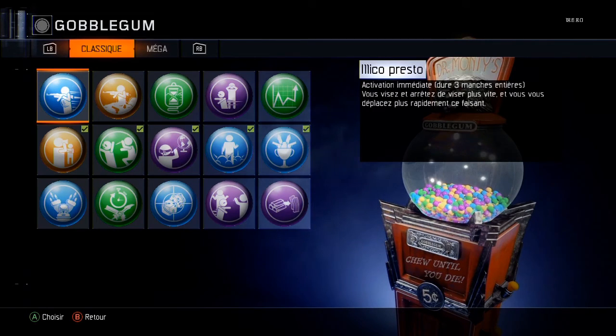Les bubblegums bleues durent dans le temps au niveau des manches — elles peuvent durer 3 manches ou 1 manche. La plupart des bubblegums concernent les armes, il y en a juste une qui fait exception : elle concerne les atouts. Quand vous êtes réanimé, vous gardez vos atouts.